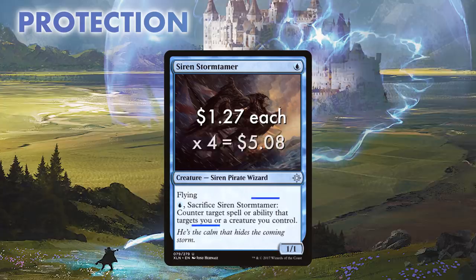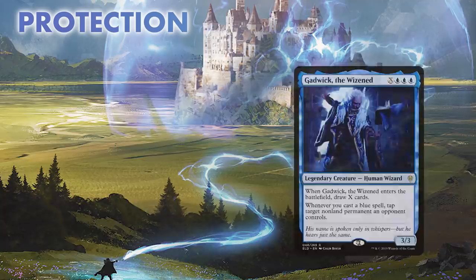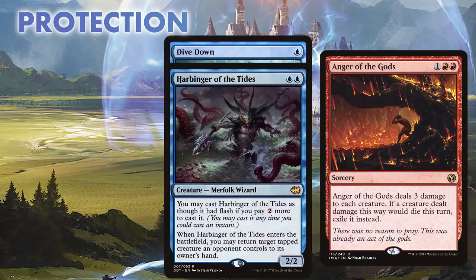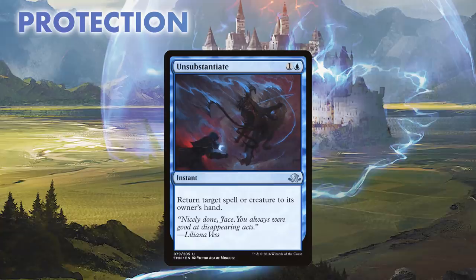But all of these threats are going to need protection, so let's see how we are going to save our creatures with a slew of nifty tricks. Siren Stormtamer is a 1-mana 1/1 flyer that will sacrifice for a blue to counter any spell targeting us or a creature we control. This selfless pirate will get in early chip damage, then take a dive to save any of our bigger threats. Also from Ixalan comes two copies of Dive Down. This stellar instant gives +0/+3 and hexproof to a target, keeping any creature safe from spot removal and even saving our biggest creature from a damage-based sweeper like Anger of the Gods or Sweltering Suns. This card is here to save anything that might be Curiously Obsessed, to make sure we don't fall into the aura trap of the two-for-one.